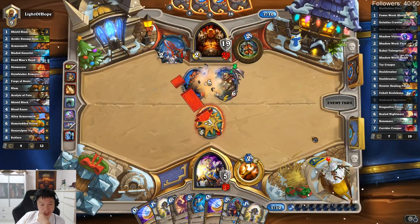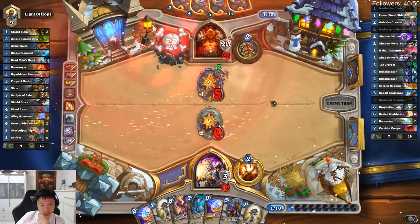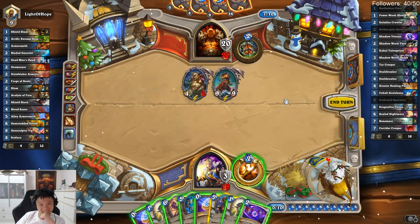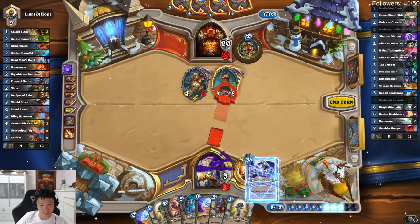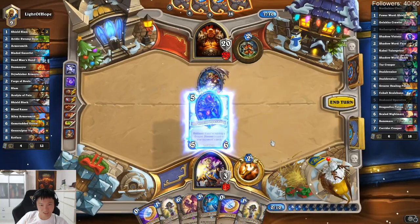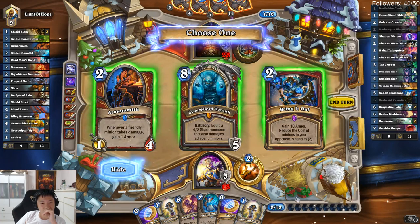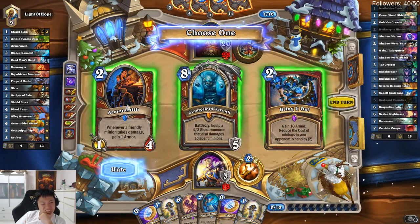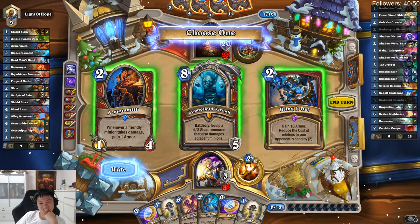Whatever — this minion survives damage. He's going to summon a Legendary from here. Oh, Song King! Song King is painful. I need to Death Hit first. I have no need for 10 armor; this hero power sucks. Or Armorsmith? They are all not good cards for me — I guess I'll pick Armorsmith.